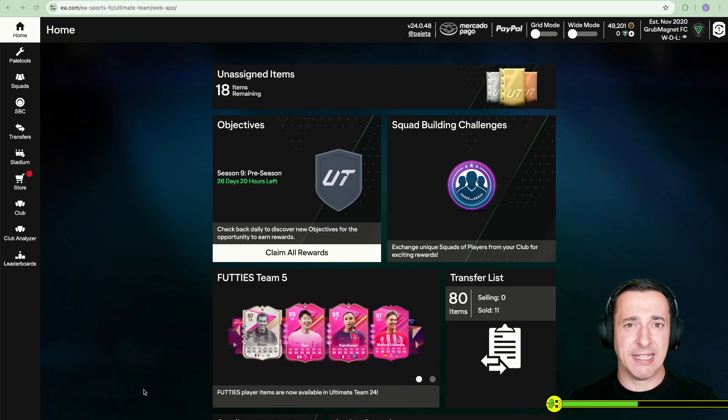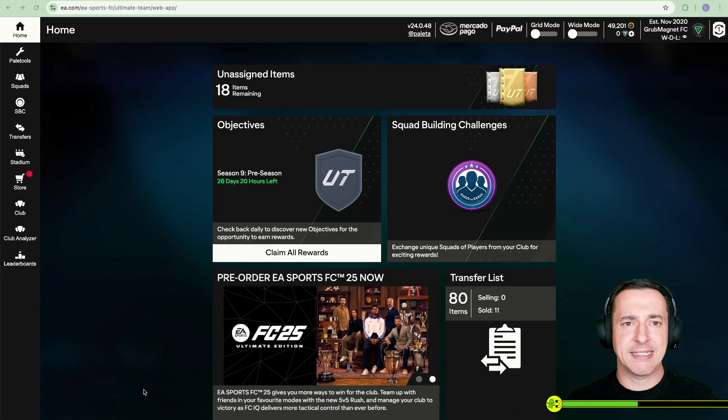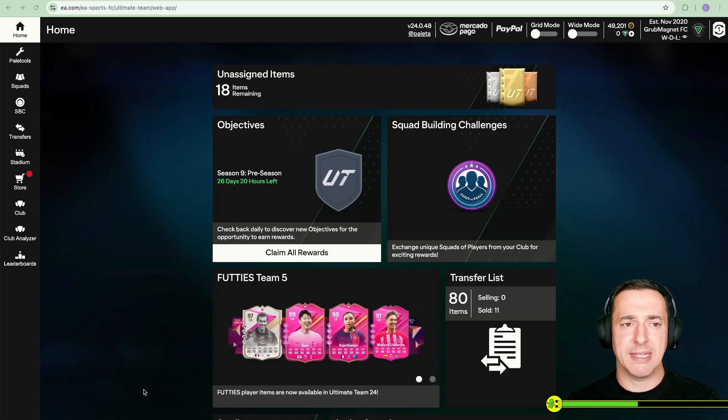If this is useful to you, hit that subscribe — I've got loads of plans for FC24 and FC25 coming up. But let's get to it. What do we use Pale Tools for? What is it? How do you install it? And more importantly, how do we use it for SBCs?